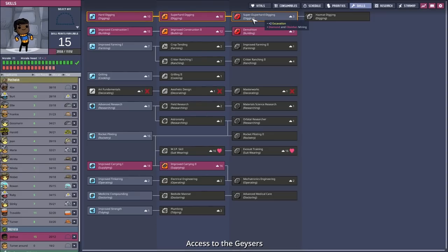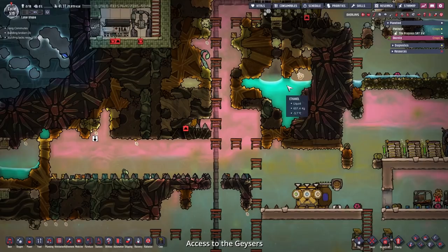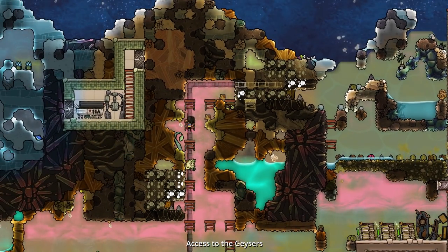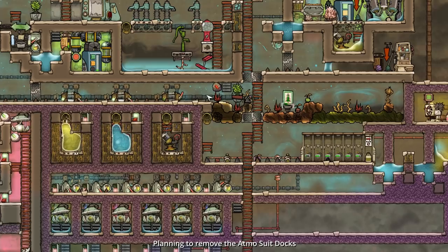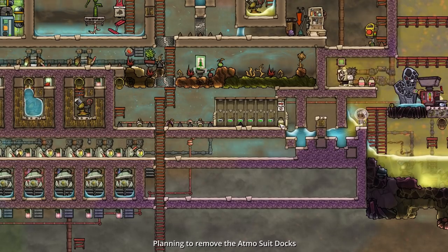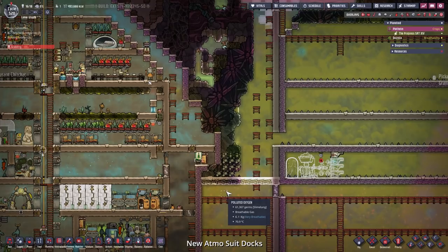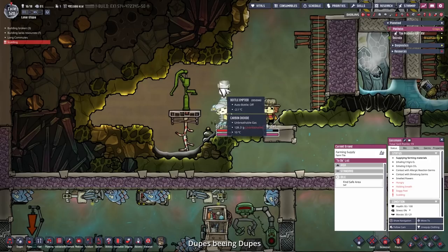What that means is we can finally dig and get access to the natural gas geyser and the chlorine vent geyser. I want to remove all the atmosphere docks because I want to expand on our infinite storages here. We have to remove the nature reserve here and expand on our infinite gas storages. So this has to go somewhere else and we need another entrance — maybe I'll go with a stacked liquid lock now. I already prepared a room here — this is where I want the atmosphere docks to go.